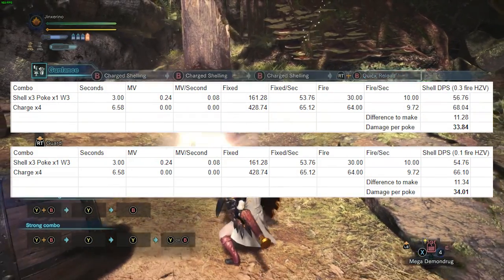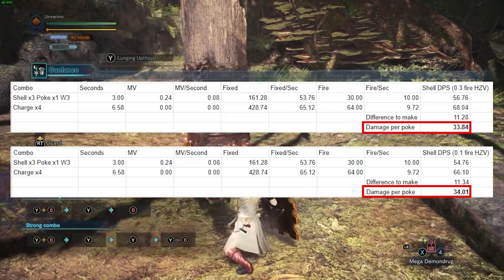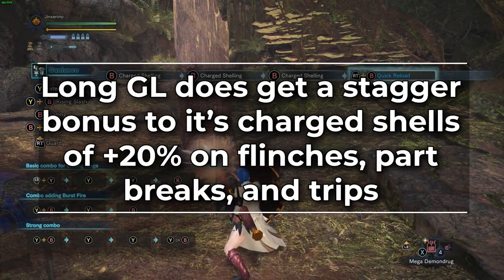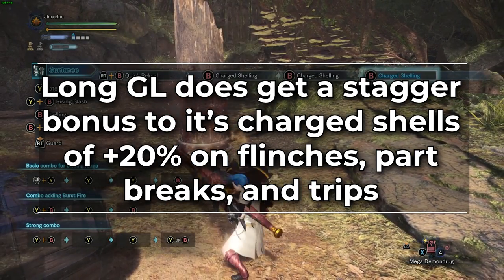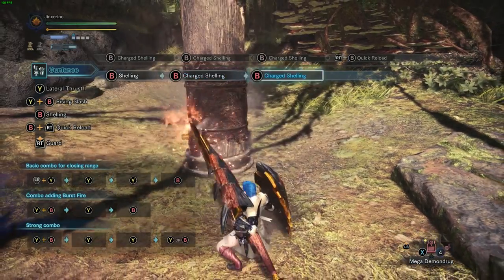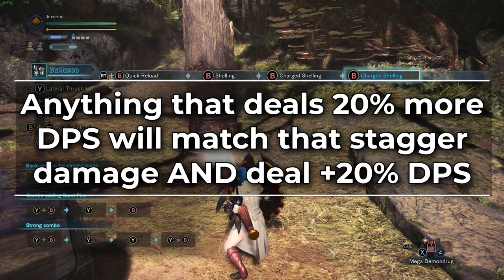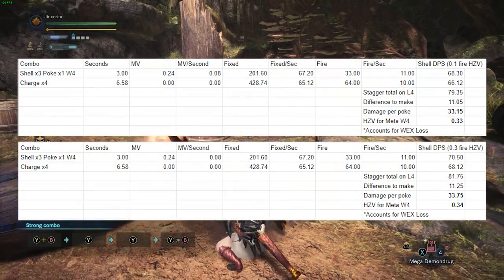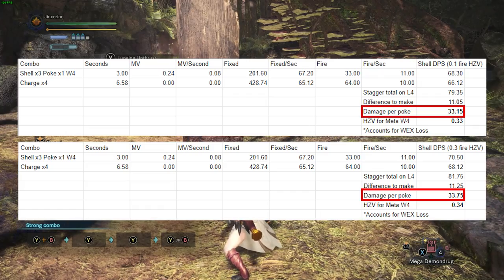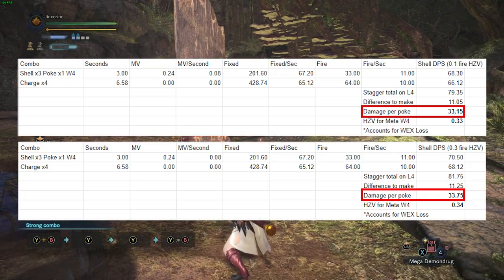Even if you don't have a Wide 4 Gun Lance, a Wide 3 Gun Lance only has to deal 34 damage per poke to match the DPS of a Long Gun Lance spamming charged shells — and that's not a lot. Long Gun Lance does get a stagger bonus to its charged shells: the charge shells on Long Gunlance deal 20% more damage effectively for part breaks, flinches, and trips. This means it'll part break and trip and flinch more quickly. But here's the problem: anything that deals 20% more DPS than it does will match its ability to part break, trip, and flinch while also dealing 20% more damage. For Wide 4, the amount of damage the single poke in the combo has to deal to equal this 20% more damage is only 34 damage. At that 34 damage per poke, you'll be part breaking, tripping, and flinching just as fast as Long can while charge shell spamming, while also dealing 20% more DPS.